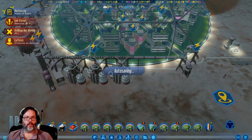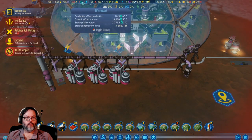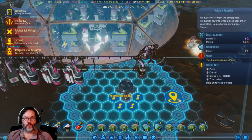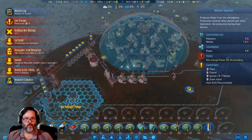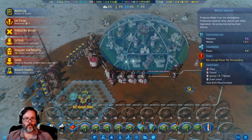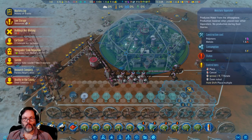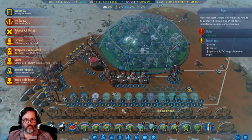50 concrete — sure, we'll take that. Oxygen is up to a good spot. Let's go ahead and plop that in and then I need to build — let's go ahead and put those in.